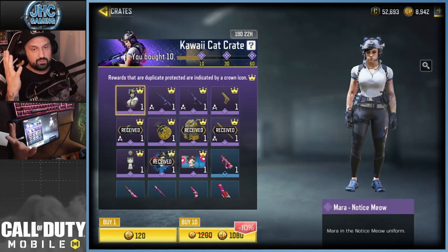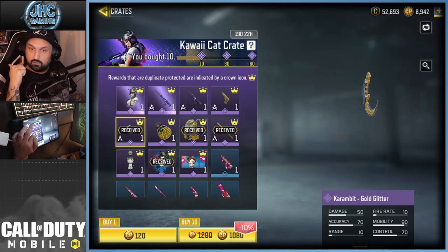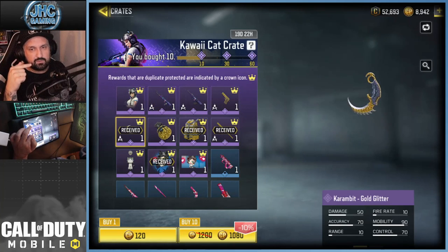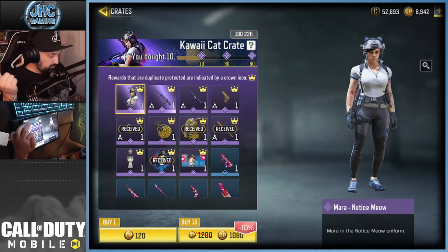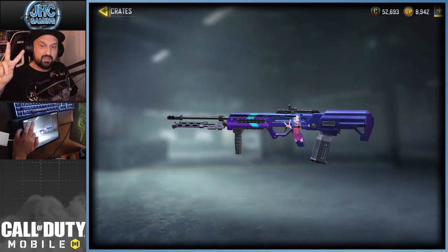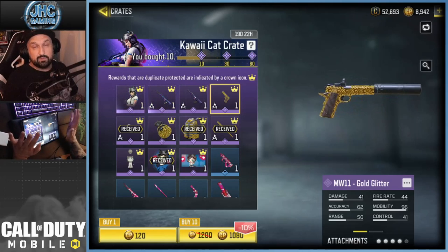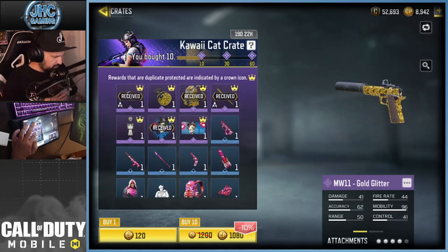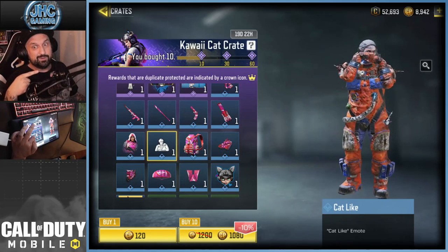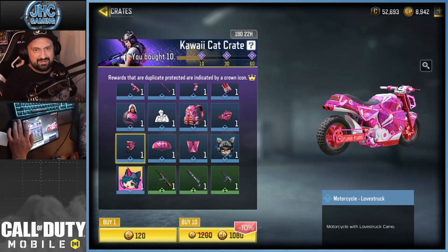I forgot to click record, but I just opened 10 crates. I got lucky — three epics including the karambit knife and the baseball bat, great start! We also already got the KN44 from the lucky board. So we're probably going for 60 crates because there's a lot I like: the soldier skin, the heartbreaker Type 25, the S36 with the anime character, the gold glitter MW11, a new Outrider soldier, and a new emote.